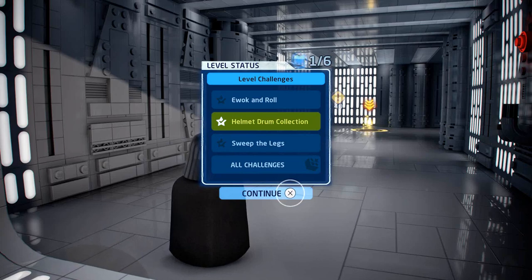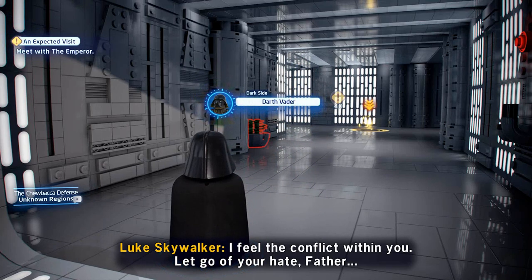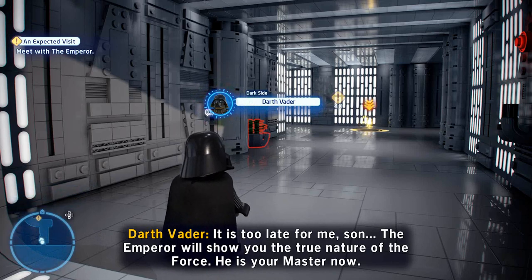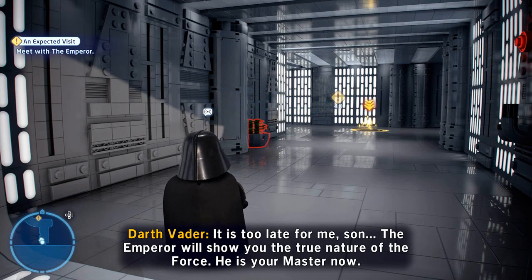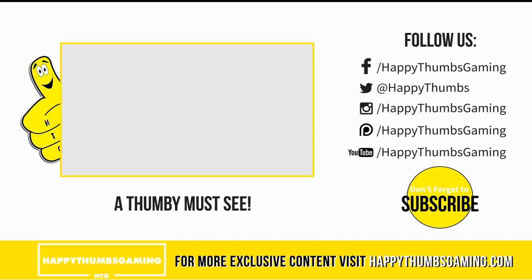Let me know below if you somehow bypassed the helmet challenge — I'm trying to figure out if it's truly unmissable. We'll repeat it in free play and showcase everything else. We unlocked Wicket and also get our hands on Vader — our character collection is getting much larger. I'm at around 55-56 kyber bricks. Check us out on social media, the trophy achievement guide is at happythumbsgaming.com, big shout out to Tyler P for the writing — until next time!